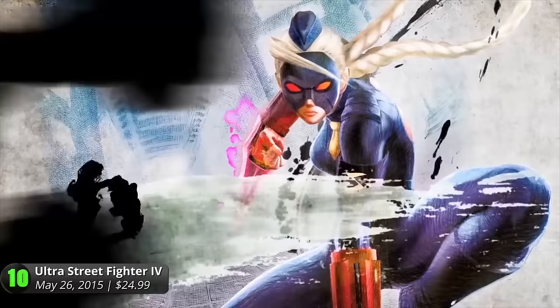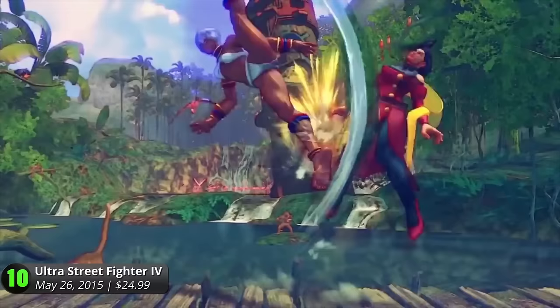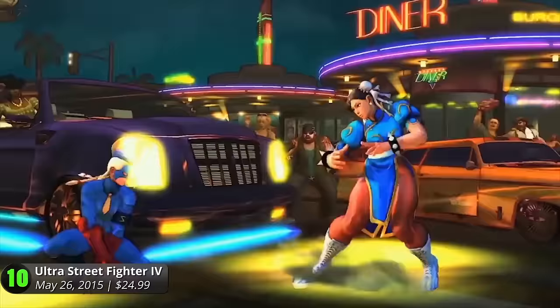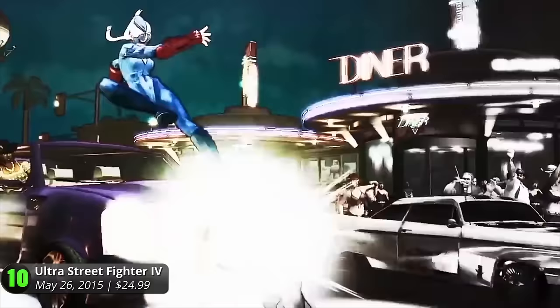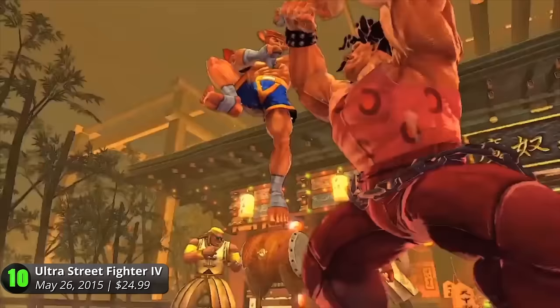Especially with the introduction of characters like Rolento, Elena and Decapre, who appeared in the Street Fighter X Tekken crossover. Other than getting to choose your fighter's editions, Ultra also introduced the Ultra Combo Double, which allows you to select both your Ultra Combos instead of choosing between them. Plus, you can score more invincibility hits with a new focus move and delay your wake-up time.